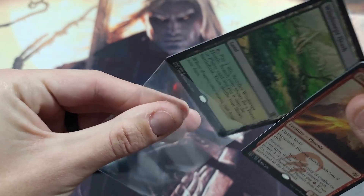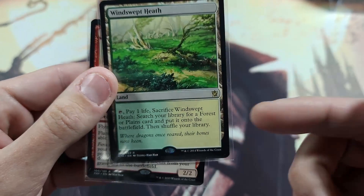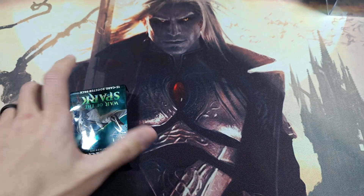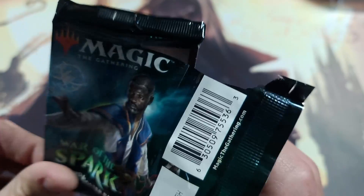Can't believe we got a shock land. For those that are new to Magic: a shock land is a land that you pay one life to go fetch whatever land you want, and it does not enter the battlefield tapped — you just put it onto the battlefield. It's especially good in Legacy and some Commander decks where you can go get any dual land in your deck that doesn't come into play tapped, as long as it has Plains or Forest on it.